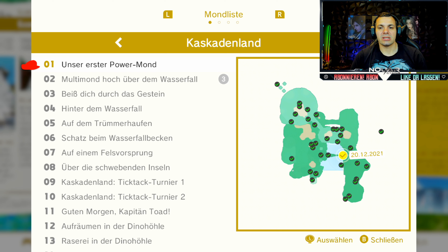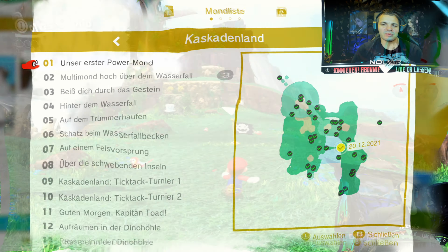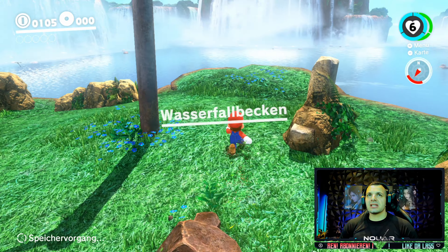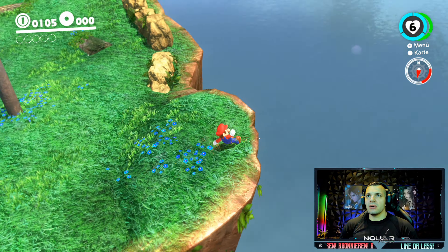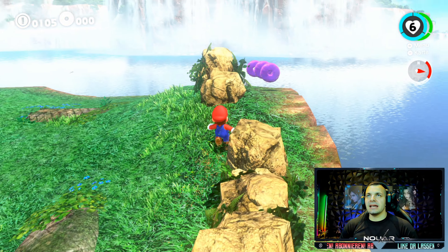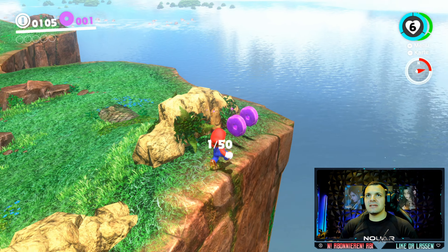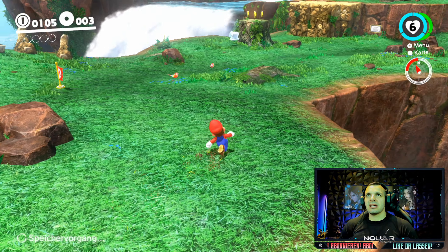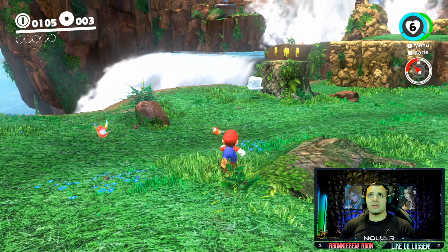Den ersten Mond, den findet ihr im Kaskadenland. Unser erster Powermond - den könnt ihr eigentlich fast nicht verfehlen, aber hier seht ihr ihn auf der Map. Auf geht's. Wasserfallbecken, da sind wir jetzt gerade unterwegs. Hier hinten findet ihr gleich mal drei lilane Münzen - ganz wichtig für euch. Eins, zwei, drei. Die sind meist in Dreier- oder Zweiersets oder höher, also Vierersets und so weiter, versteckt.